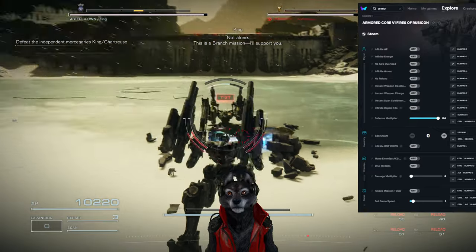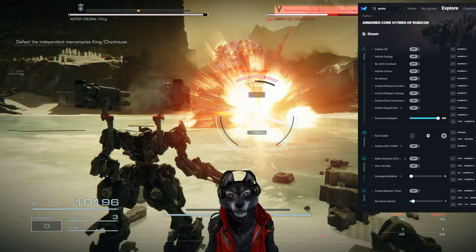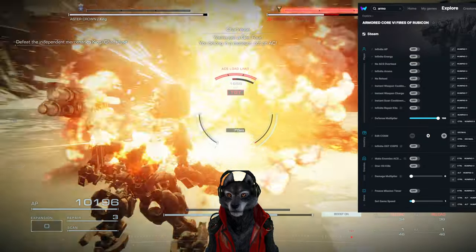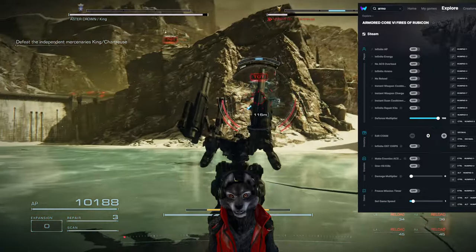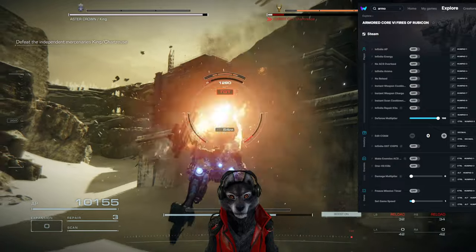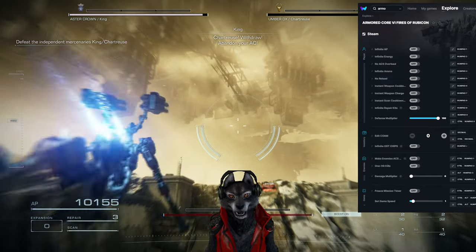This mission was a pain, but not as much of a pain as Voltaeus. Pretty much Voltaeus was the worst. Oh right, I don't have unlimited stuff. This is a branch mission — I'll support you. Well, you can stagger me to all hell but that doesn't mean diddly. You're just a Gen 4 — you belong in a museum. Apparently Gen 8s are a thing in this universe now. Is this game supposed to happen before other Armored Cores?